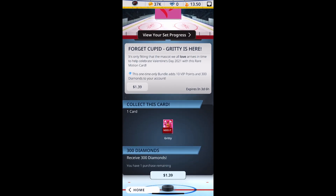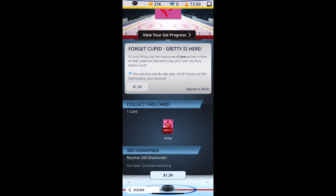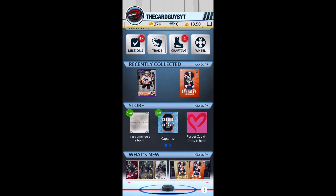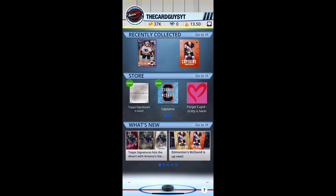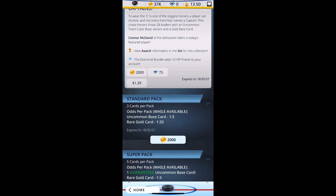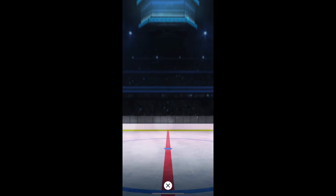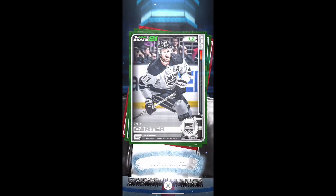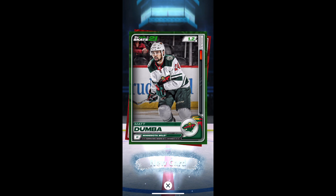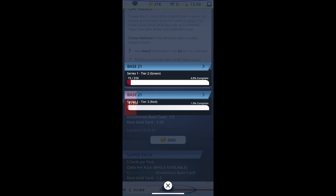What is this Gritty thing? It costs money - forget it, we're not buying it. $1.39 - forget it. You know what? We'll do one more captain's pack - why not? It seemed to do alright for us last time. We got a Carter, Dumba, and Subban. Nothing exciting guys, sorry.